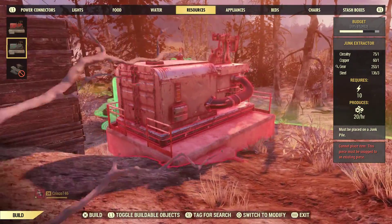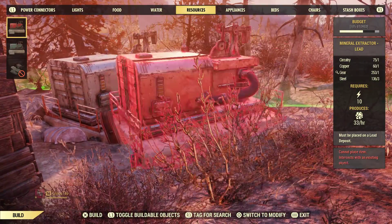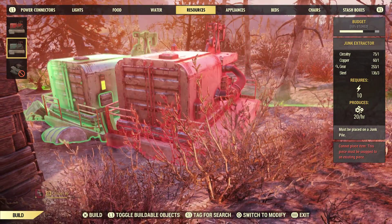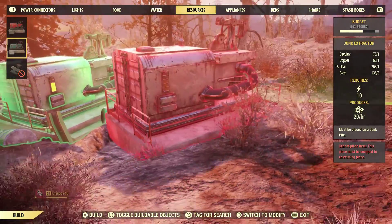As you can see in the video, if you find any ore deposit in the game you can place one of these mineral extractors on it. These mineral extractors are learned by default at level one so you do not need to find any plans for these. All you need to do is find an ore deposit you want to extract from.